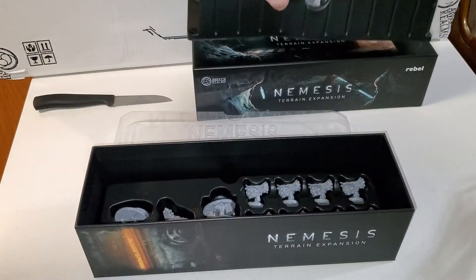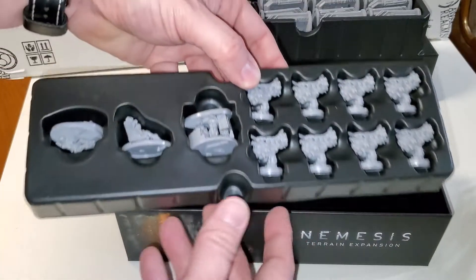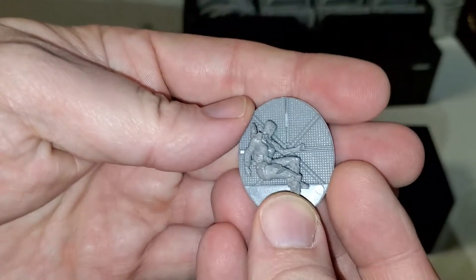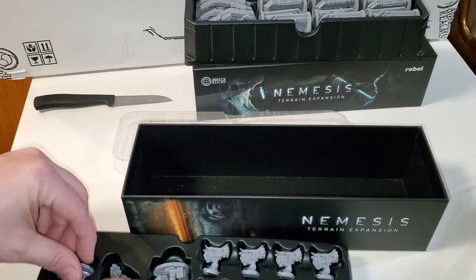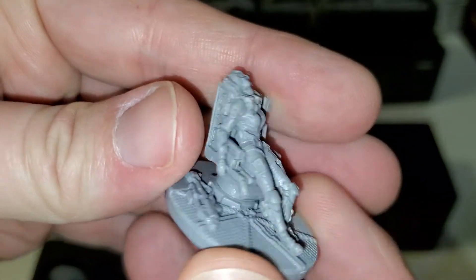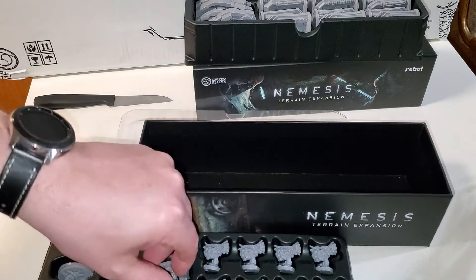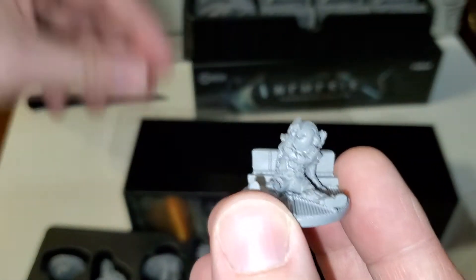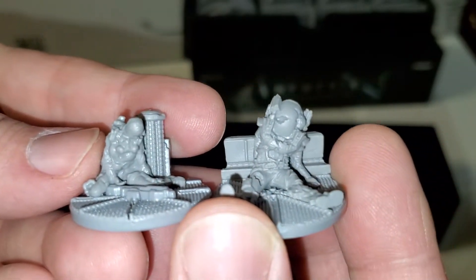Let's see what's underneath — there is something underneath. Let's take the whole thing out so you can see it. Oh, this is cool — this is like maybe a dead body or an injured person. Comes with two of those. Comes with what looks like a cockpit or a pilot who is no longer with us — she's got her little gun there. That's really cool. It only comes with one of those. Comes with two of these guys, and each one is different.